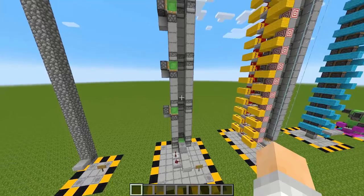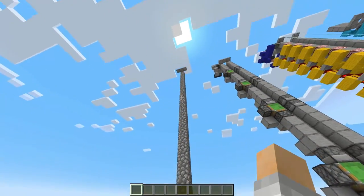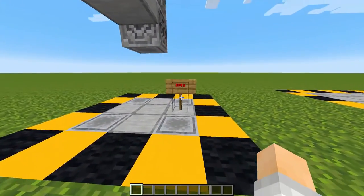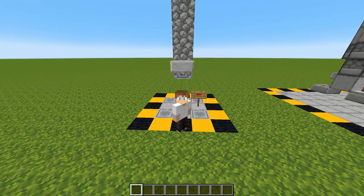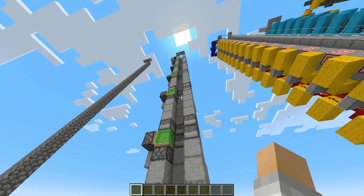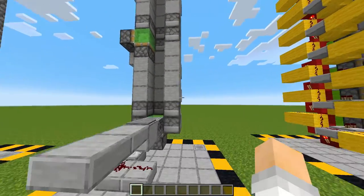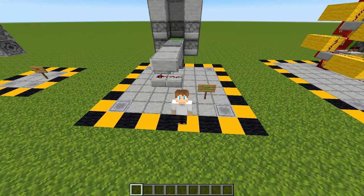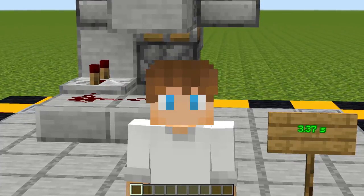To give you some perspective of the speed, I timed myself doing the old faithful cobble pillar. To pillar up 36 blocks it took me 17.4 seconds, which is a blazing two blocks per second. Now this elevator can do 36 blocks in 3.37 seconds, which is over 10 blocks per second. That's almost double as fast as sprinting.